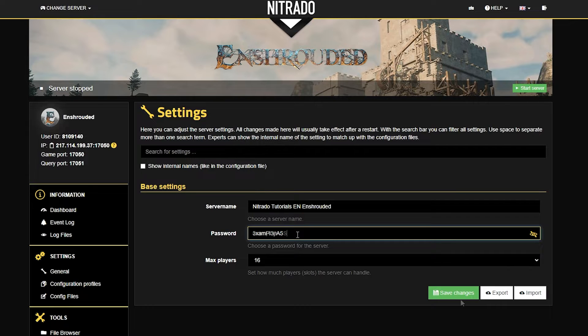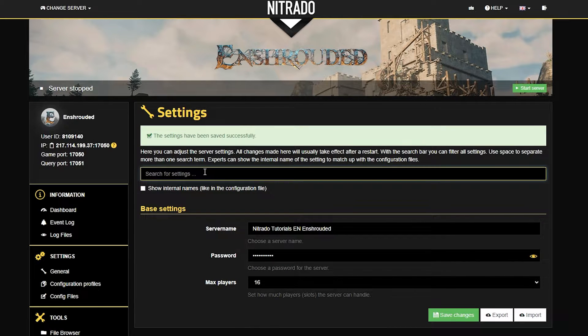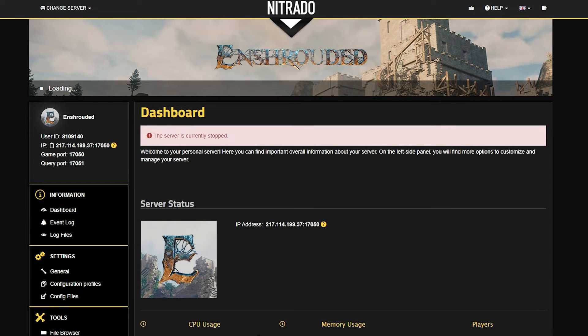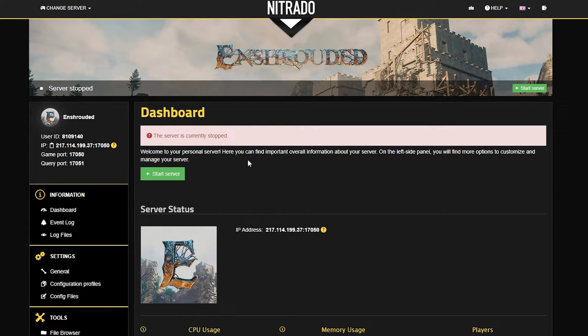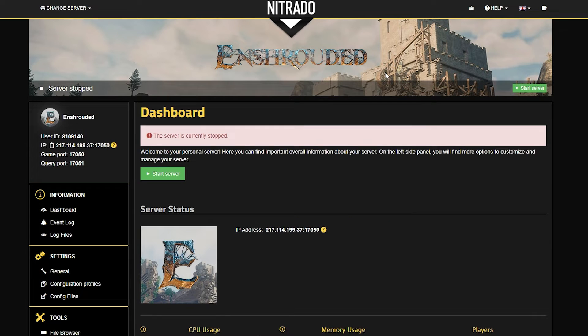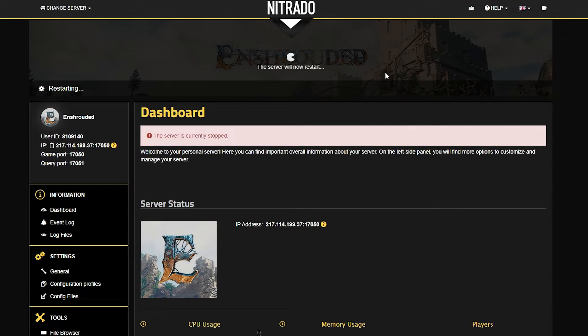Once you're satisfied, you're going to go ahead and hit the green save changes button in the bottom right-hand corner and wait for the settings to have successfully been saved. Once you see that they are, you're going to head back to your dashboard by clicking the button on the left-hand side and starting the server up with the green start server button. Once the pop-up appears, double down on the green start button and wait just a few moments for your server to get back online so that you can join.